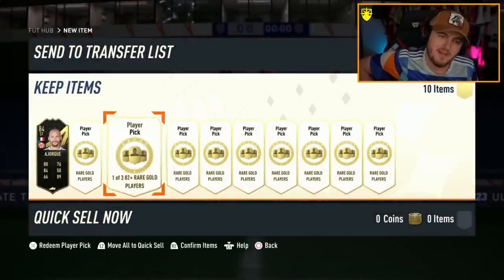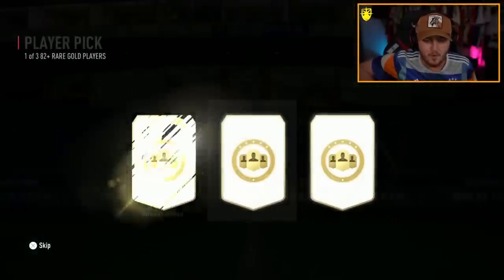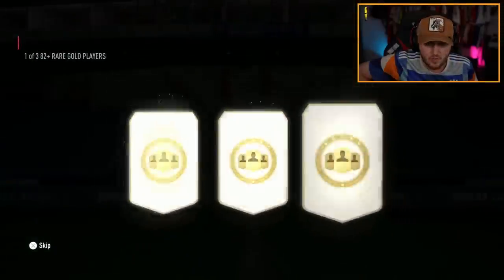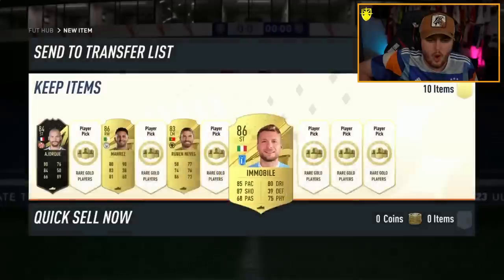They just seem so expensive. I've seen people packing Zidane like he's going out of fashion — I've seen people getting Del Piero, Bergkamp, or high-rated Torres. All the sick icons. But I just don't see Yaya Torre packed much at all. If you have packed a hero — if you packed Lucio or Yaya Torre — let me know down below what pack you got him in.